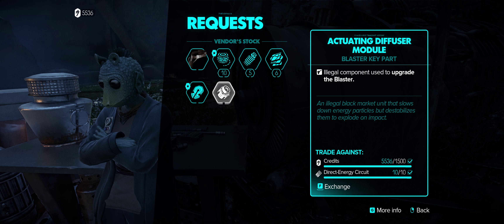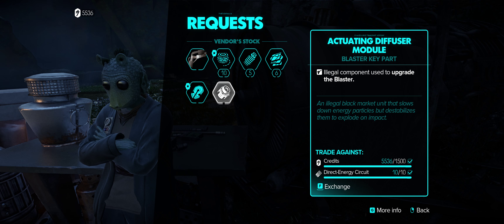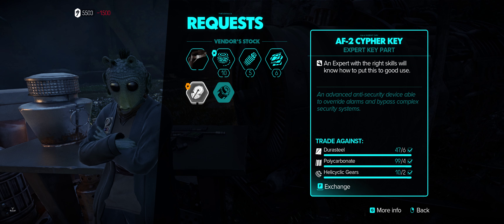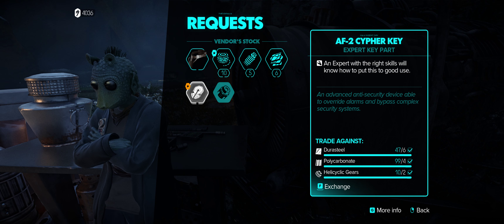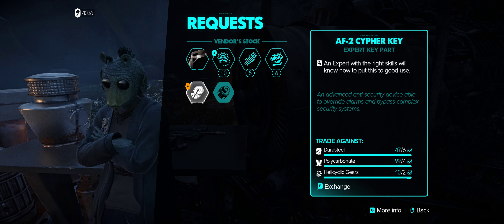For the Actuating Diffuser Module, you're going to need 10 Direct Energy Circuits and 1,500 credits. Go ahead and exchange that. And then for the AF2 Cipher Key to upgrade your slicer, you're going to need six Dura Steel, four Polycarbonate, and two Helicyclic Gears — which is really not too much.